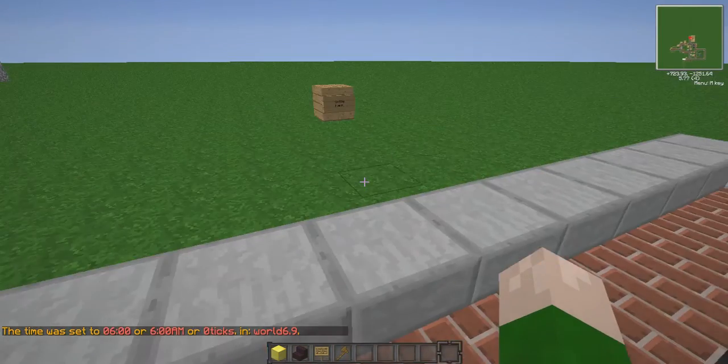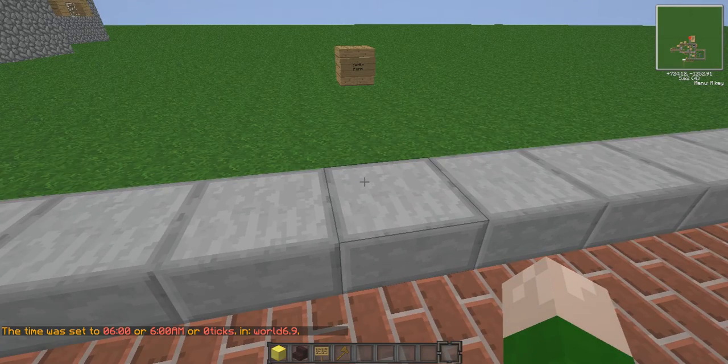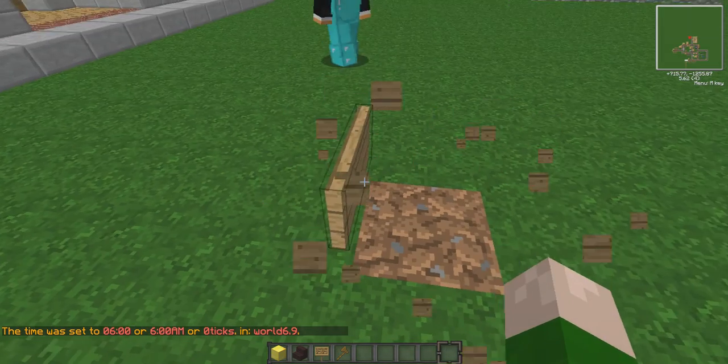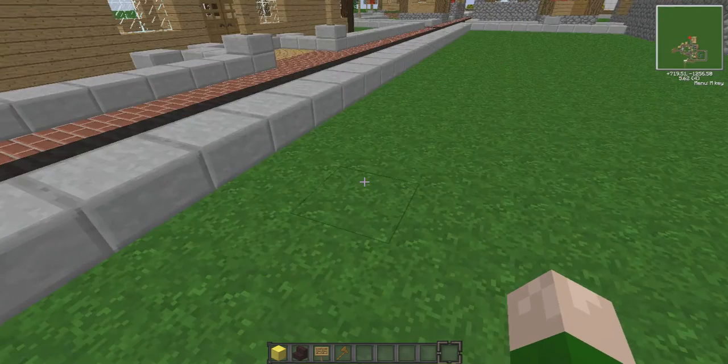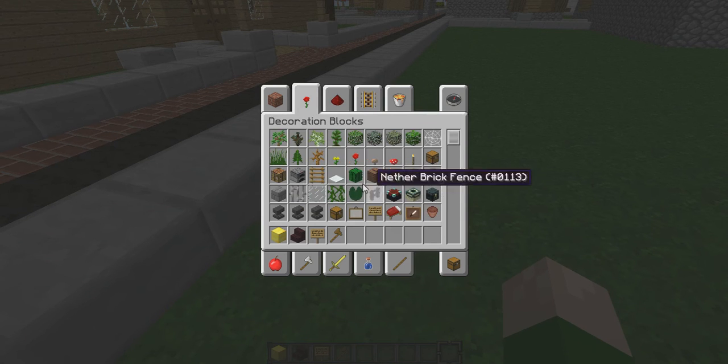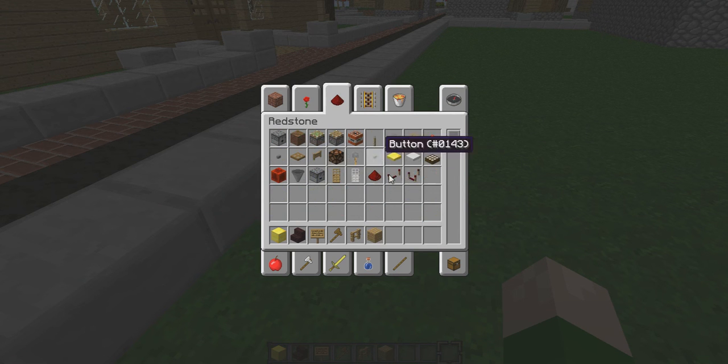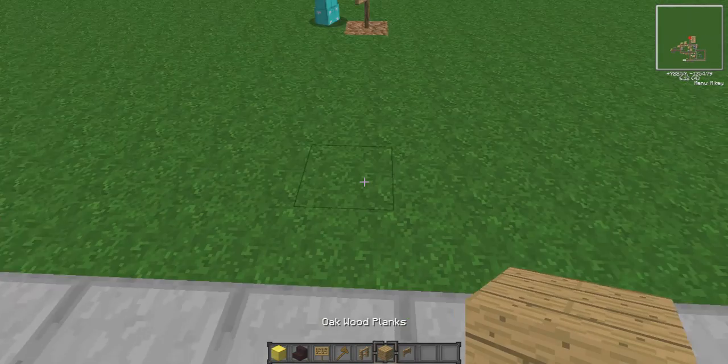We're going to make the cattle farm right now. Let's make one of them a pig pen and one of them a chicken pen.